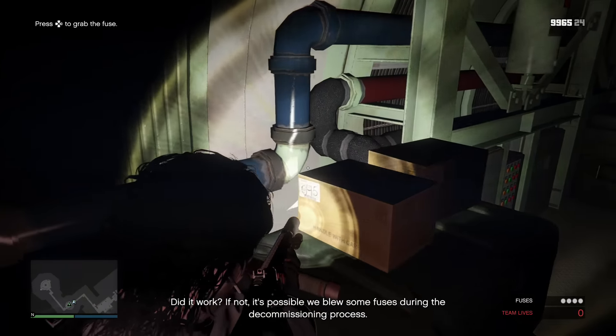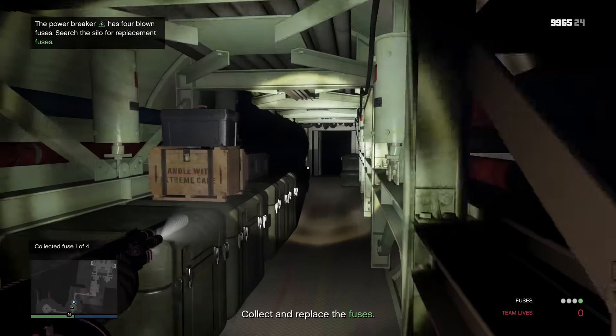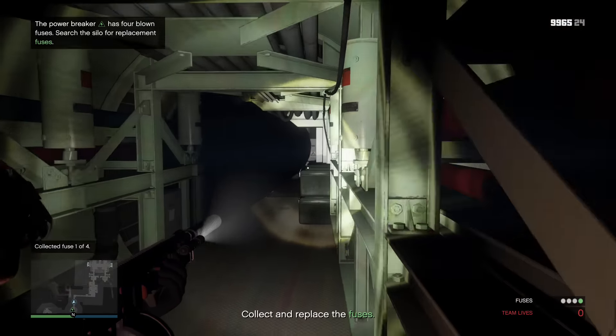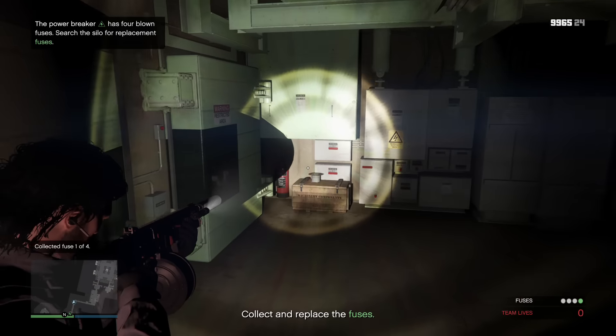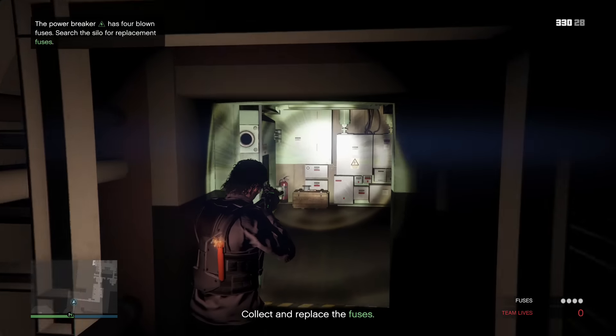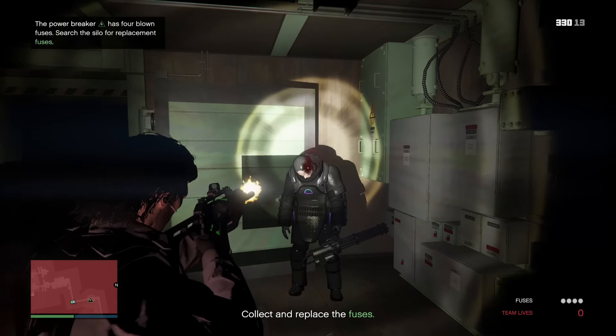In this alleyway here, we're making our way through as I spot a fuse. If you want to know where all the fuse locations are, check out the video in the top right of your screen. Moving on, in this location here, there's not a Juggernaut at the moment, but the locations are random, and you can find one of them standing in the corner there.